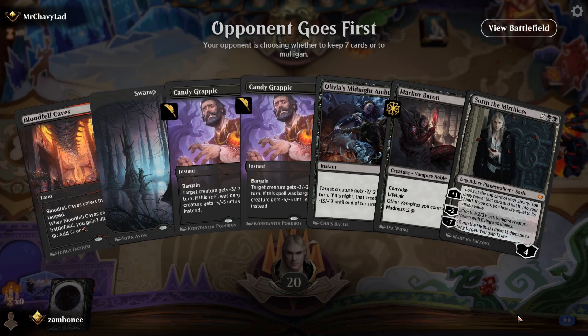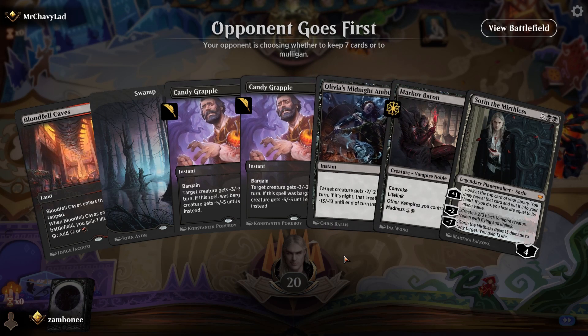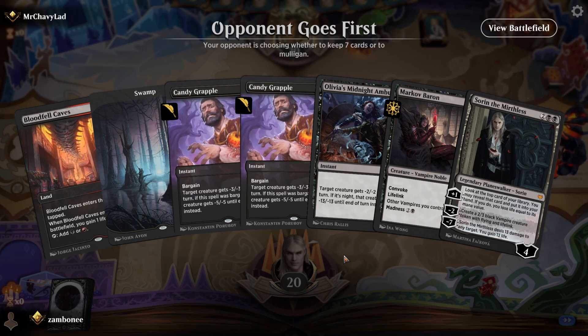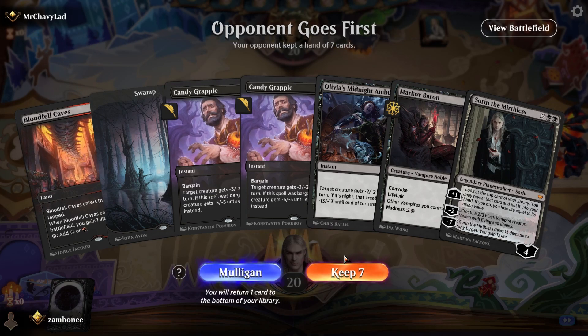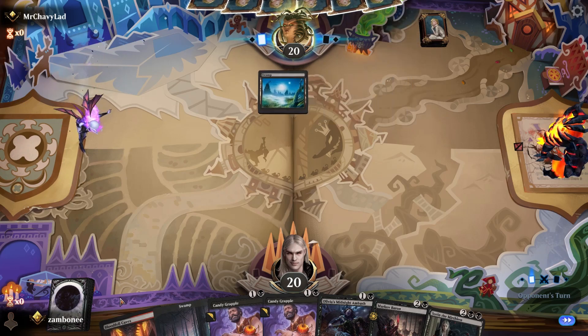Two grapples. Baron. Got Sorin. Have to keep this hand. Three removals — should be good. Nothing to sacrifice for the Bargain, but we can take care of Sheldred if we see it. And those are instant spells, so we can take care of mono-red. Got enough mana for all our removal.